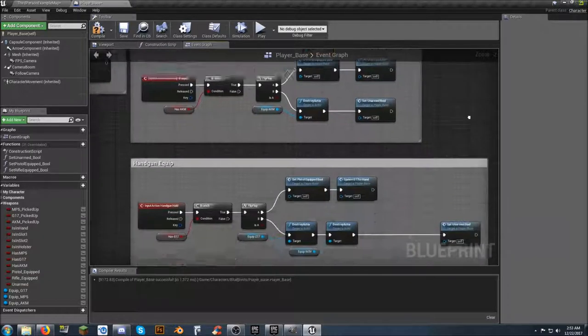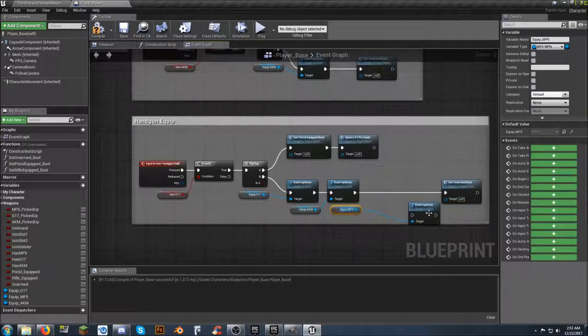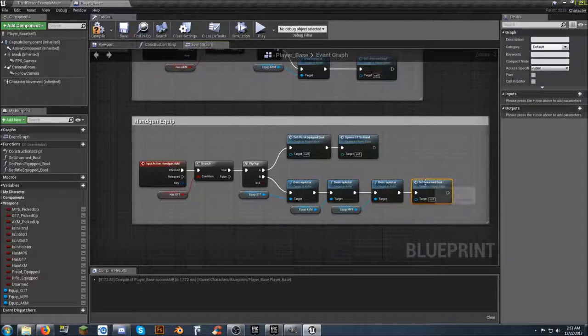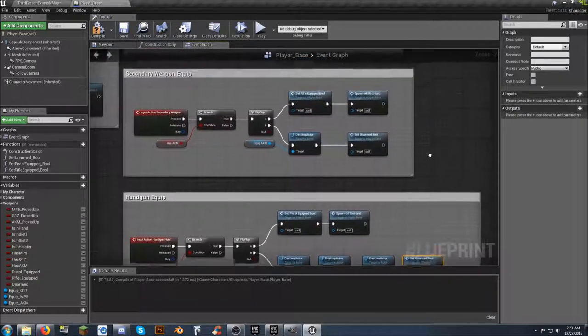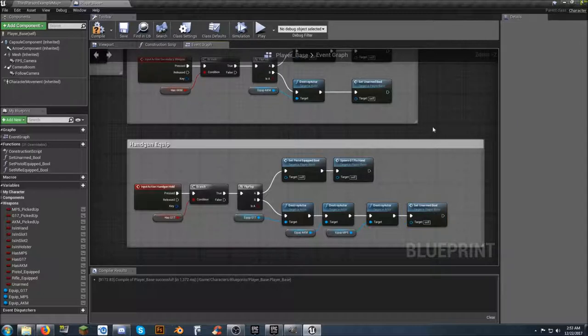Do the same thing with equip mp5 — paste it in and link it up. The frustration is that while it's very easy to spawn an actor and attach it to a component socket, there's no simple equivalent for removing it from a socket — or at least not one obvious enough to find. So compile and save and test.